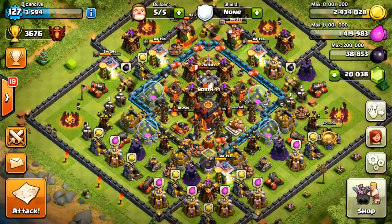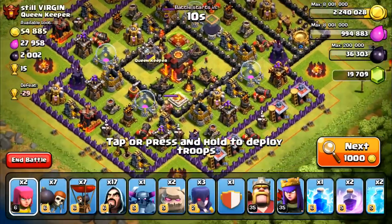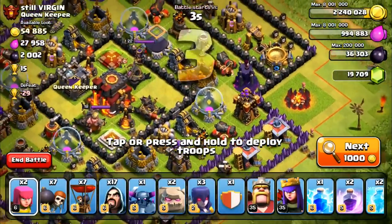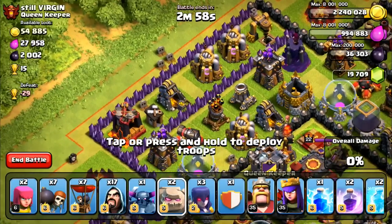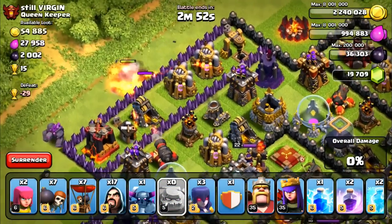We're going to be using some ground troops as well. Here we go on our next attack. I haven't found any base over 10 pretty much, so it was nice to find this 15-cup one. I think we can three-star this base if we do it right. This is normally a really strong layout, however this guy doesn't have his defenses upgraded very much. So let's go ahead and try for the three-star.